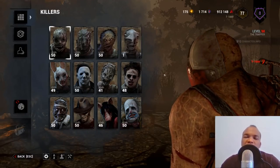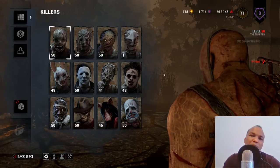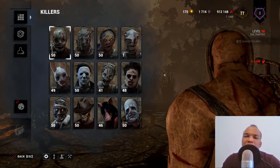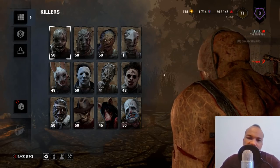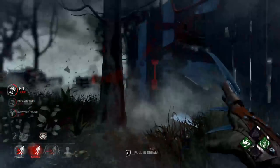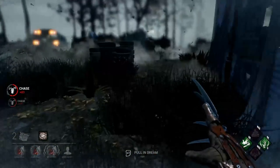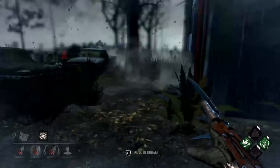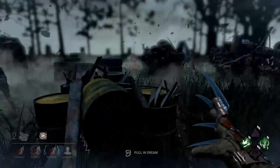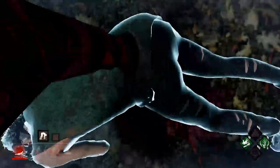The very first major disadvantage of playing as the trapper is that his ability to lay traps cannot substitute for any killer perks. If you look at other killers like Freddy, his ability to draw survivors into the dream world gives him built-in tracking perks — he basically has Barbecue and Chili, Whispers, Spies in the Shadow all built into his power.